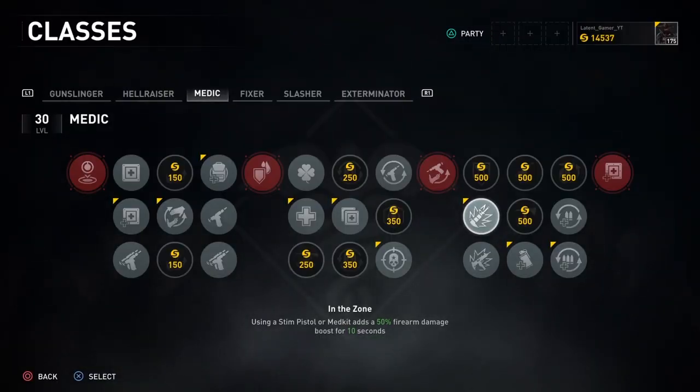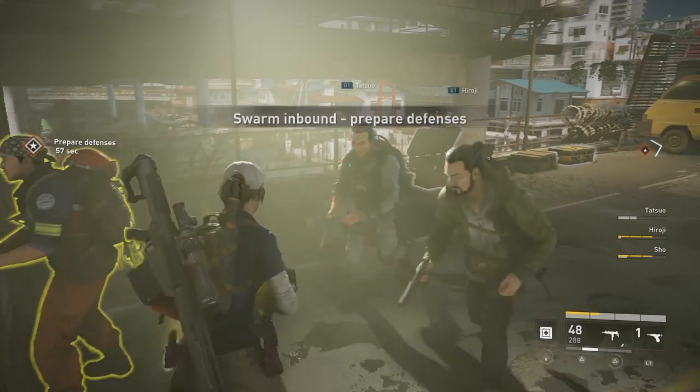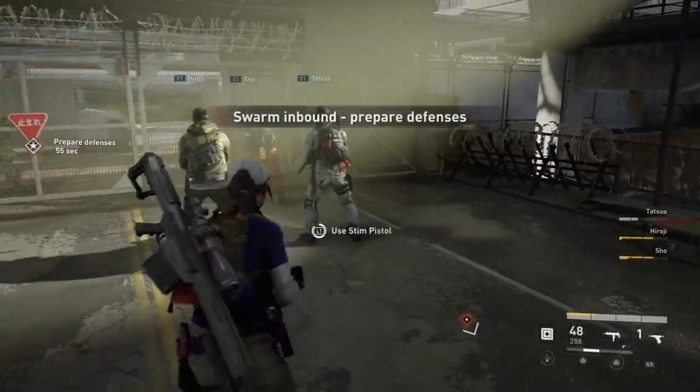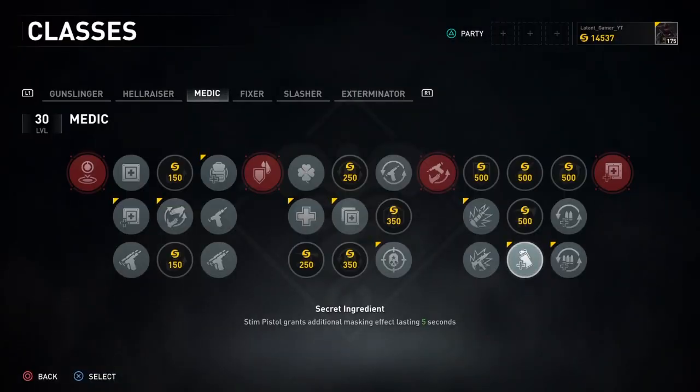In the seventh column, you have two choices: In the Zone, which gives a 50% firearm damage boost for 10 seconds after using a steam pistol on either you or your teammate, or Fighting Fit, which gives your team 25% increased firearm damage when the entire team has more than 50% health. Fighting Fit is a passive effect, whereas In the Zone requires you to administer it manually. Either is fine — the choice is yours.